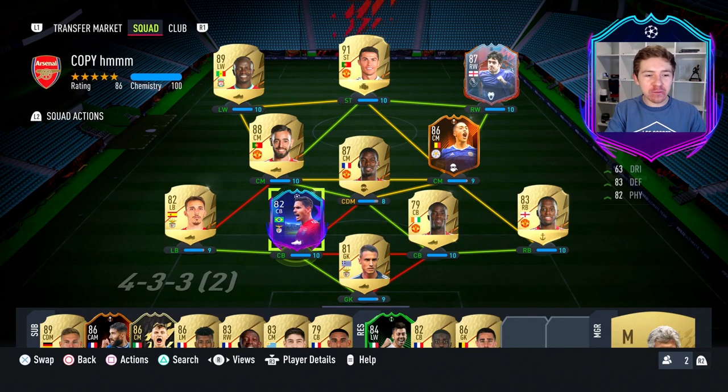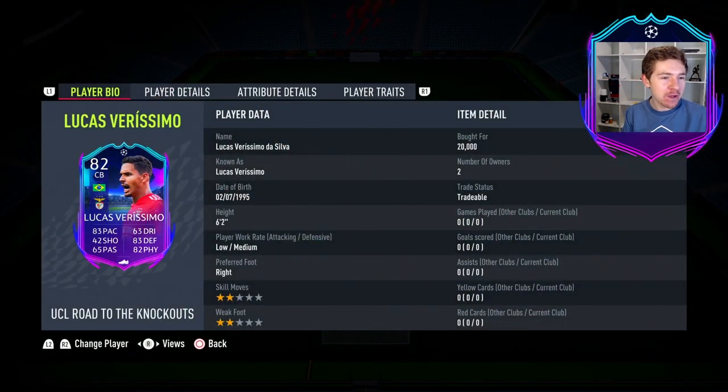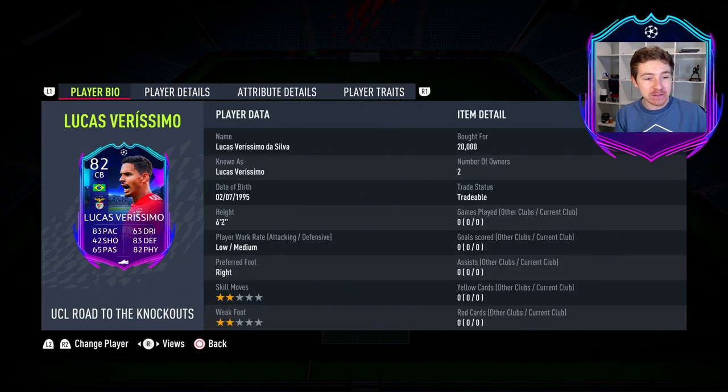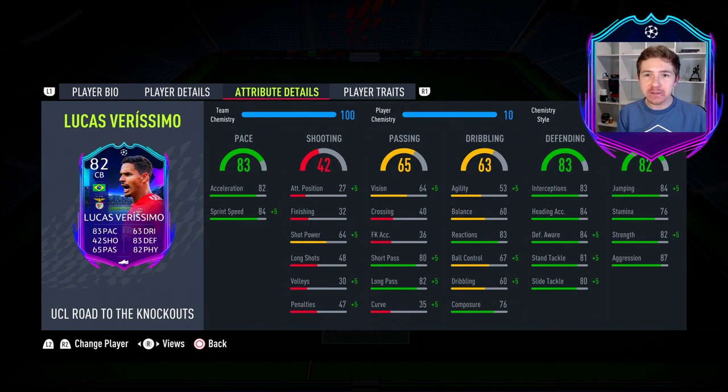Road to the Knockouts Team 2 has now dropped and it actually features a pretty nice looking center back from Benfica. In this video today, we're going to try out Lucas Veríssimo. He has 83 pace, which is obviously very appealing, and it looks like some pretty good defending and physical stats as well. Hopefully he does make for a very nice CB option — low medium work rates are a bit weird, but hopefully they don't affect him too badly.